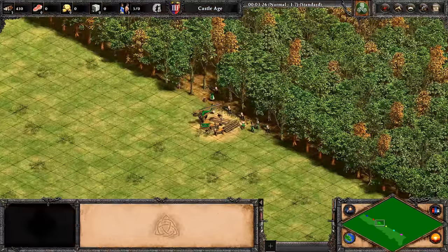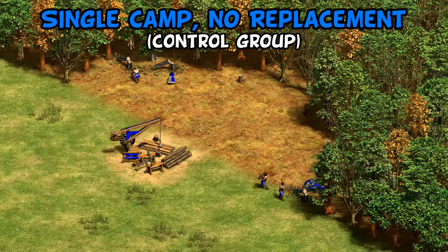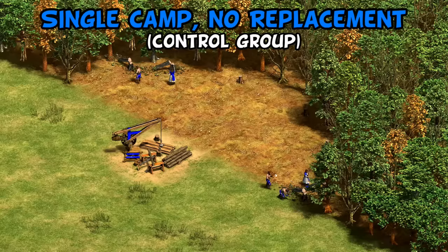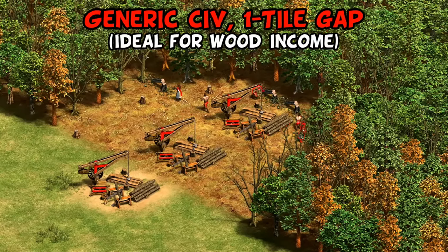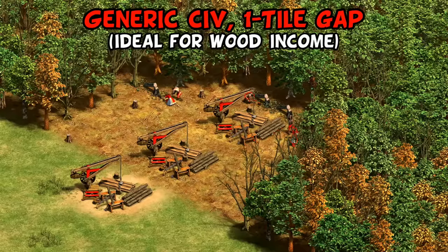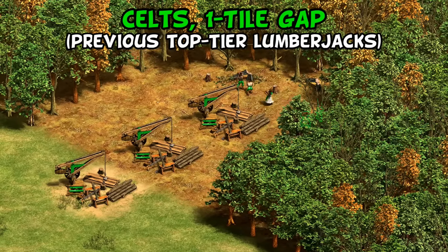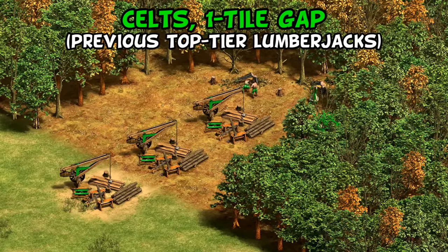Now let's put it all together into a large-scale test comparing a whole bunch of different setups at once. In blue we have our control group: generic lumberjacks on a single camp, never refreshed — the set-and-forget default. In red, the same villagers but replacing the camp every time there's a one-tile gap, which I found before is the most wood-efficient method. In green, that same ideal lumber camp setup but with Celts as our benchmark of a top-tier lumberjack bonus prior to mule carts being added.